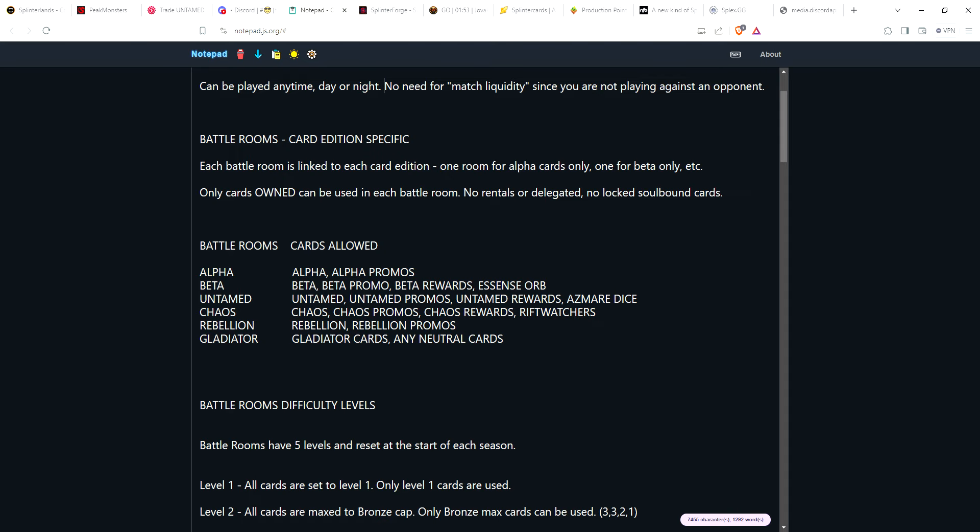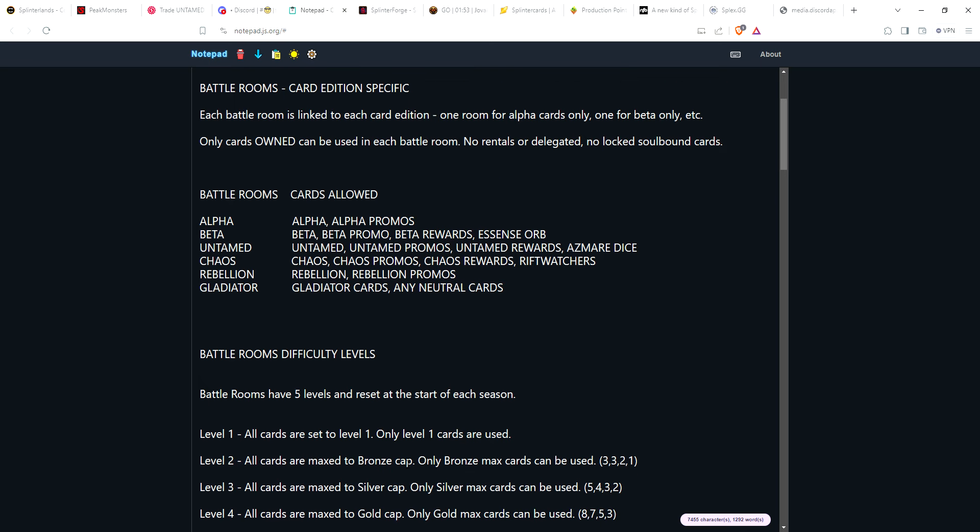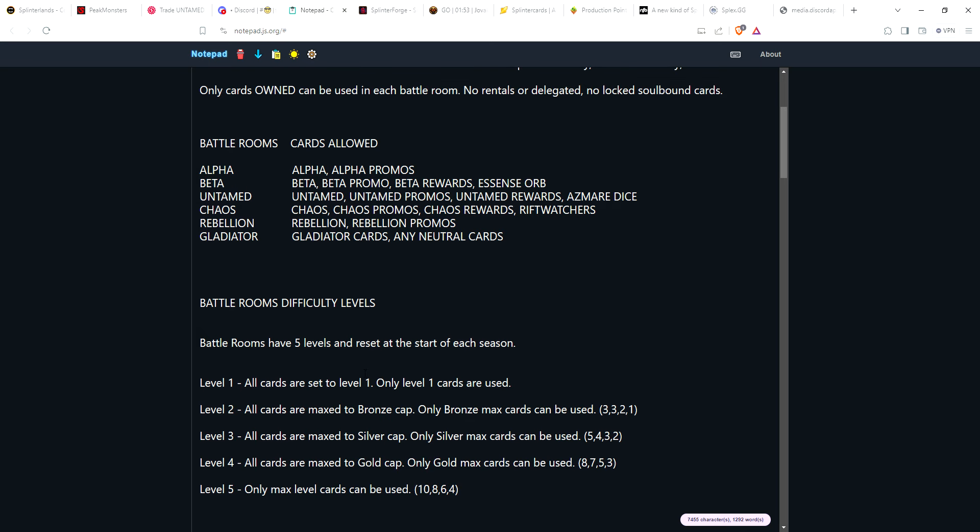Each battle room will have five different levels, and they're going to reset at the start of each season. The difficulty levels work as follows: at level one, the first time you go through a specific battle room, all of your cards are set to level one.